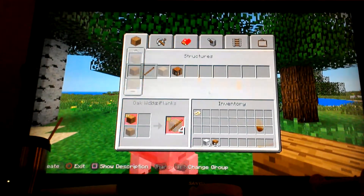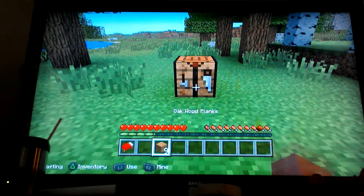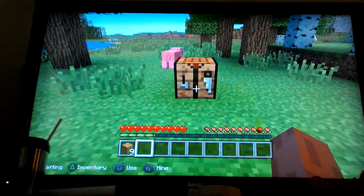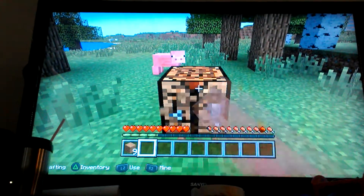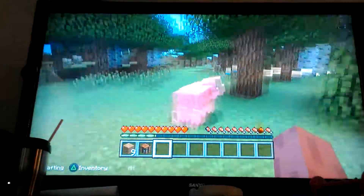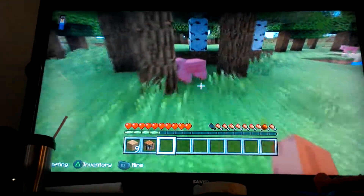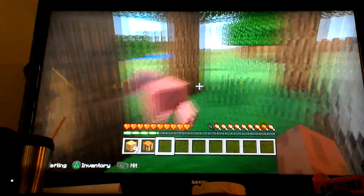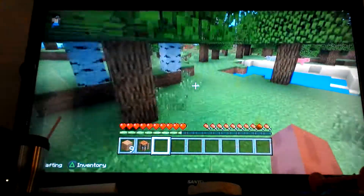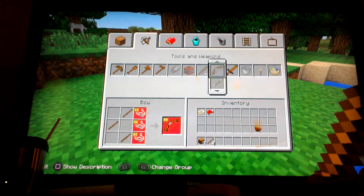So now we're just going to eat some stuff. I'll grab the bed and put that in my inventory. I still need to find a place to settle for a house. I got to quickly kill this pig before it gets away — this is the only way I'm going to get food. So we got a little bit of food guys.